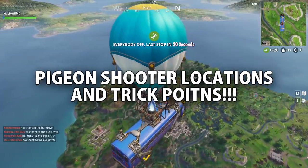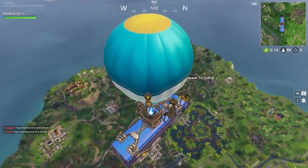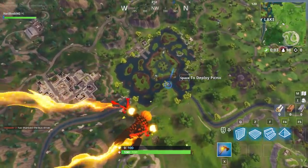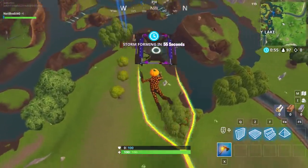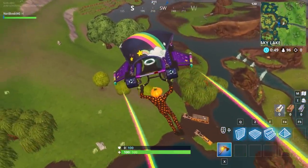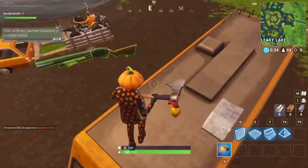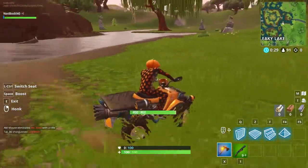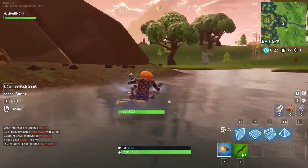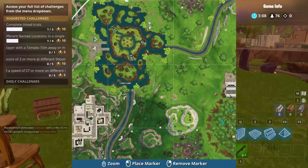Now I'll show you the quickest route to do the clay pigeon shooter challenge and the 250k trick points in a vehicle. Drop next to Leaky Lake — there's a 100% spawn of a quad crusher here. With the recent patch they changed vehicle spawn rates to 100%, so every time you come here there will be not one but two quad crushers. Grab the quad crusher and either start doing trick points or drive it to the first clay pigeon challenge.